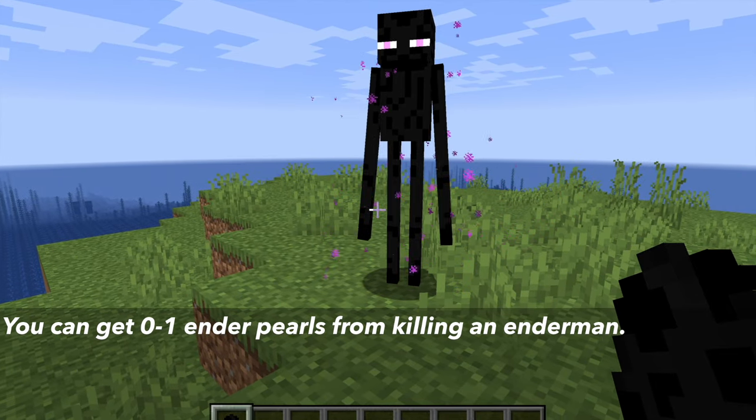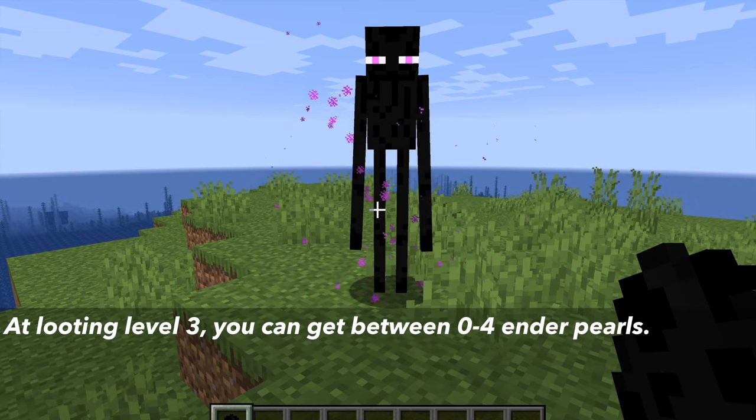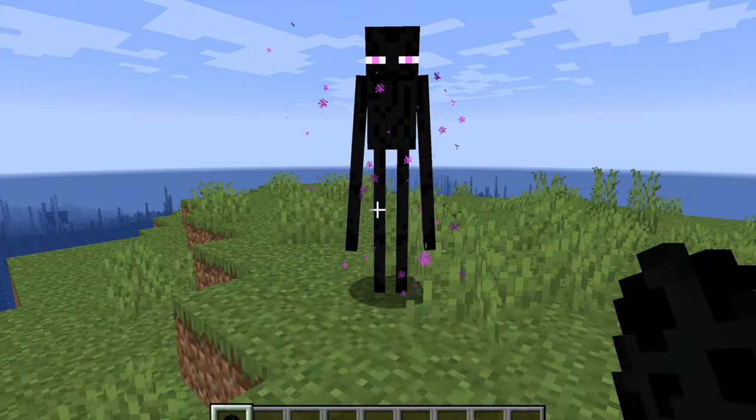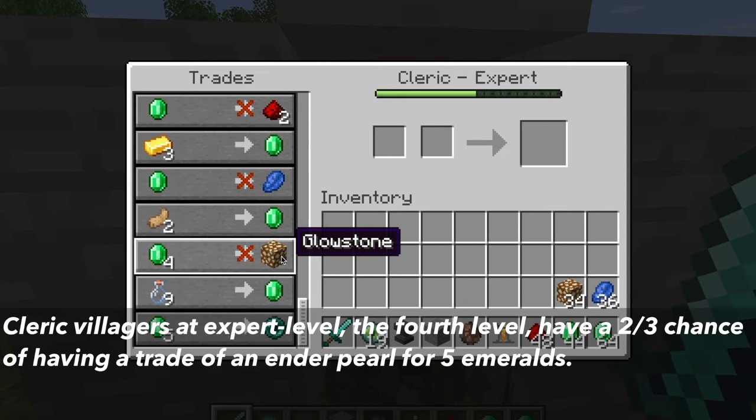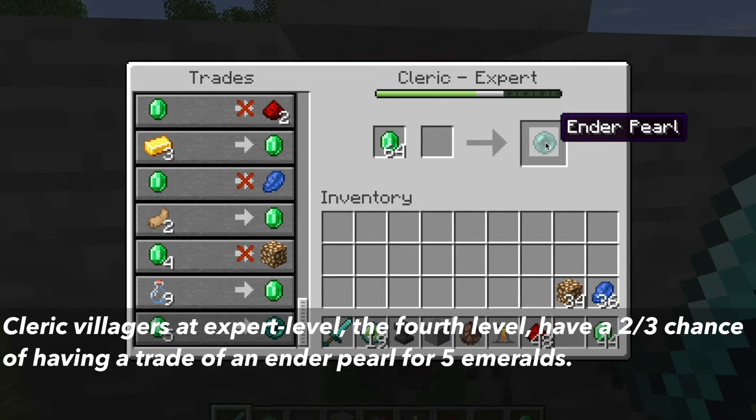You can get 0 to 1 ender pearls when you kill an enderman. At Looting level 3, killing an enderman can drop 0 to 4 ender pearls. Also, cleric villagers at the expert level, which is the fourth level, have a 2 thirds chance of offering a trade of an ender pearl for five emeralds.